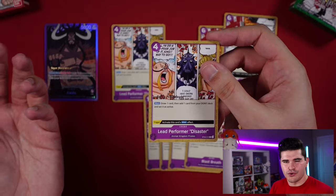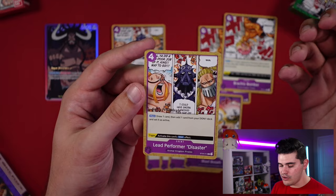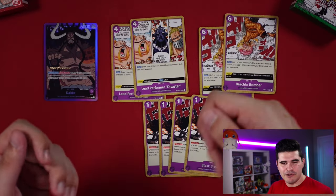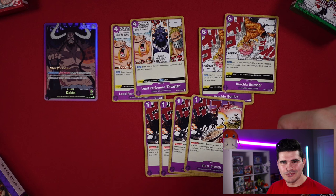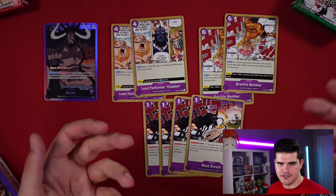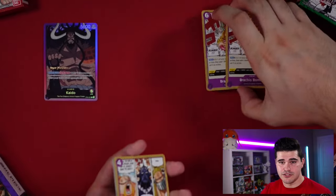Lead Performer Disaster is probably the weakest event in the purple deck — 4 cost main, draw one then add one Don from your Dawn deck set to active, trigger activates this card's main effect. Actually using it from hand and wasting 4 Don never feels good. I'd almost always rather put it on leaders, characters, or play more cards from hand.